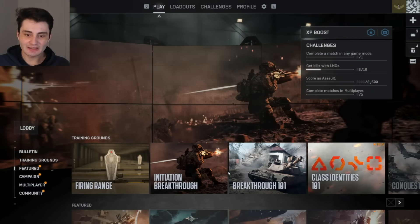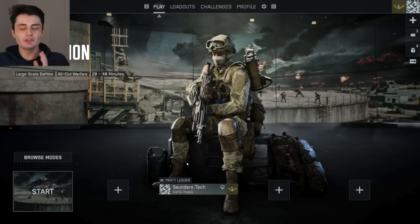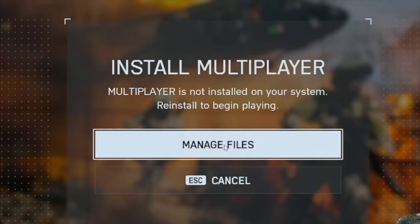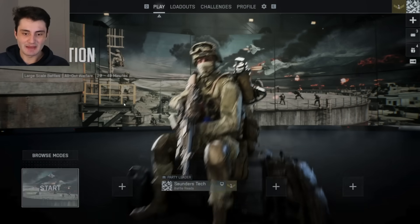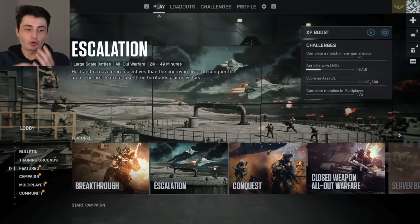Welcome everyone. When I click through in my Battlefield 6 everything's working, but for you it says 'multiplayer required' even though you've bought Battlefield 6. The bad news is this is a bug currently on the EA version of the game — I'm on Steam and it's working — but if you are on the EA version, there is a quick workaround that I will show you to get into matches.